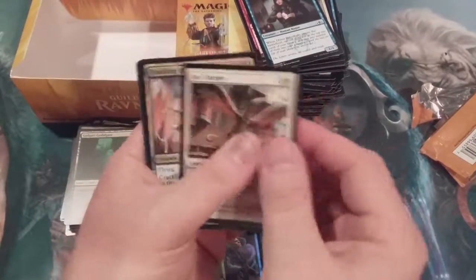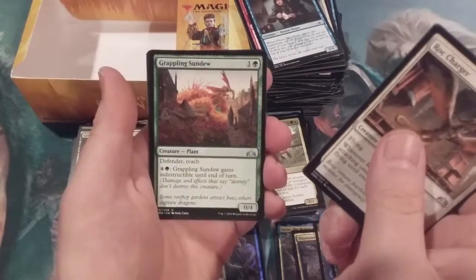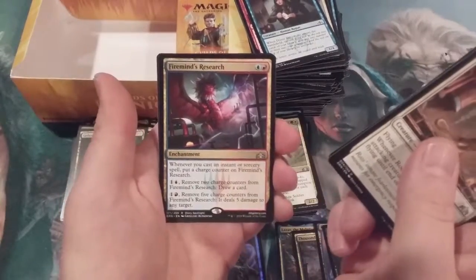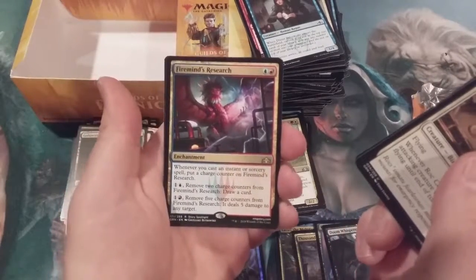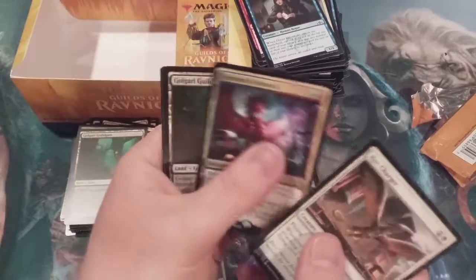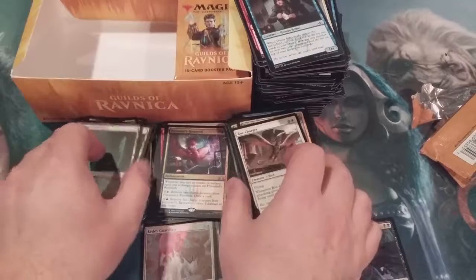Okay, here we go — it's gonna change right here, baby! Crackling Drake, Grappling Sundew, and Firemind's Research. I keep telling you, it's an Izzet box. If we end up with only one shock land it's gonna be a Steam Vents — I'm telling you right now, that's what's gonna happen. Mark my words.